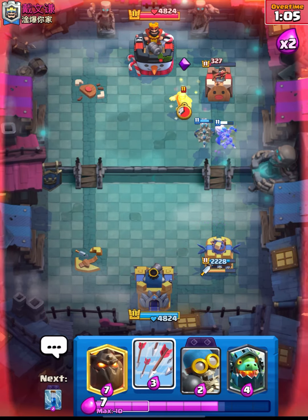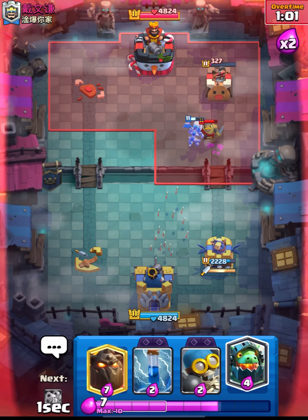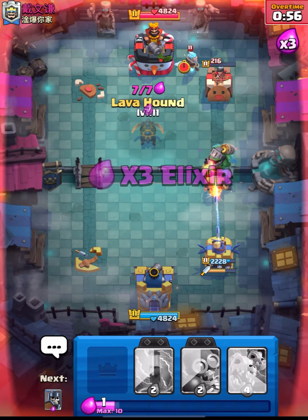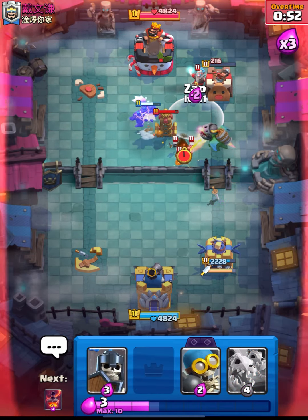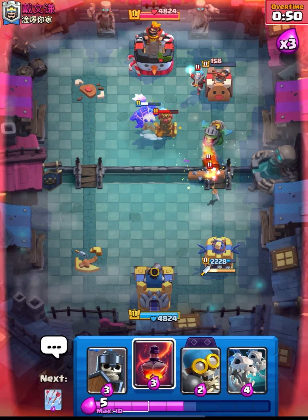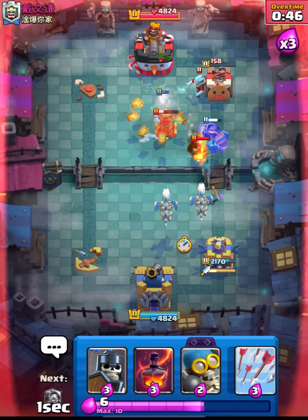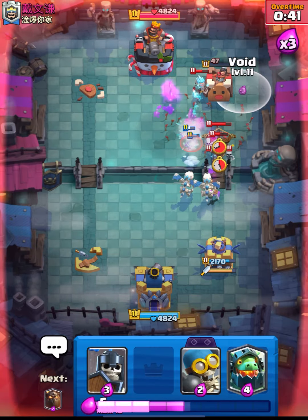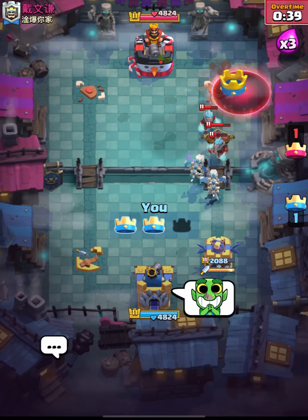Now we can cycle our Arrows — let's use them and finish off this game. I think we can just Zap and Void this tower. Let's place our Skelly Drag and Arrows to make sure we win. I will use my Void, and that's it guys — GG's. Let's move on to the next one.